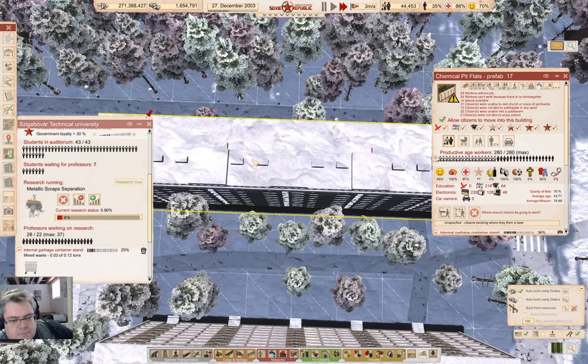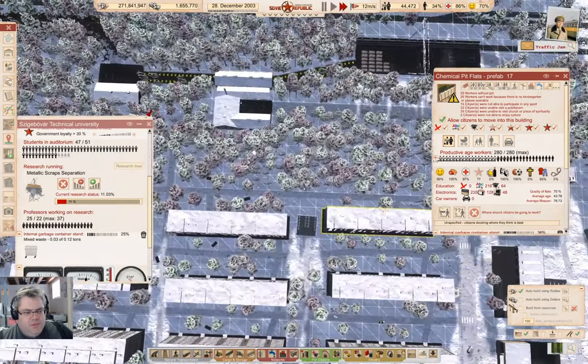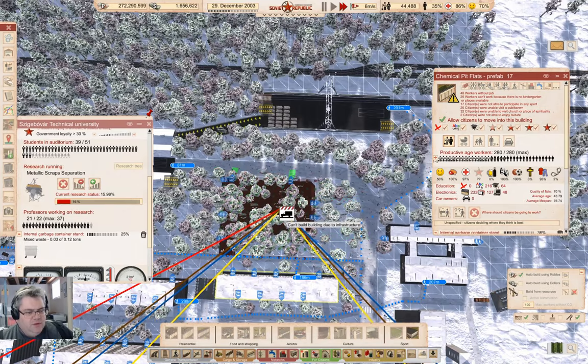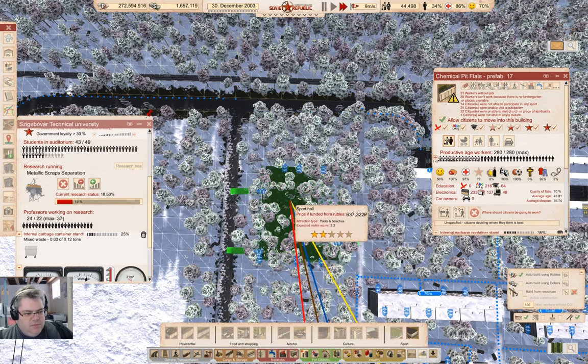Hmm. I don't really see it — well, it is going down. Why? Lack of sport, maybe. What if I go in here — indoor pool, a sport hall? Yeah, maybe a sport hall. Can I fit it? No. I can fit one here though. Yeah, I could fit it right there. Let's build one of those.